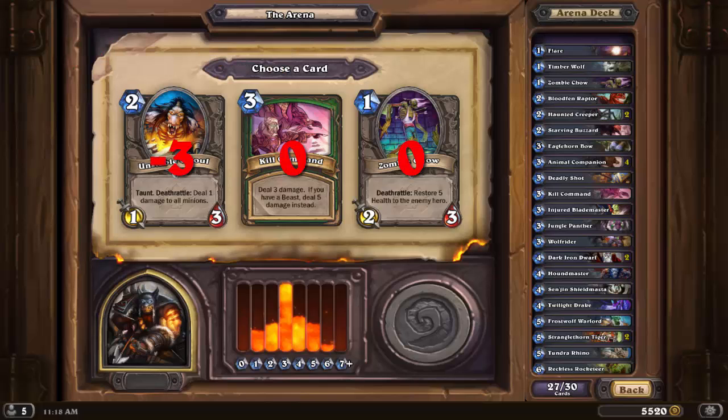I picked Zombie Chow, but the more I think about it, the more Kill Command seems like the better pick. I'll almost always be able to make it a 5-damage nuke for 3 mana in this deck, and aggressive is probably better. Still, Zombie Chow is a fine 1-drop to help out in my early game trading, and it represents my 5th 1 or 2-drop minion, so it's not terrible for helping the curve. Unstable Ghoul is an okay card due to its Deathrattle, but the other two are simply more solid, and I think Ghoul would be more obviously a mistake.